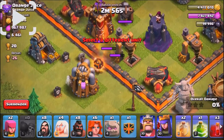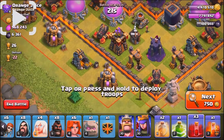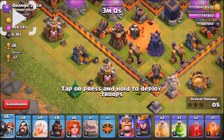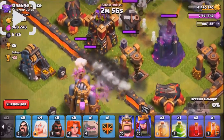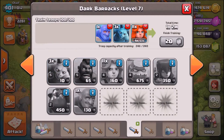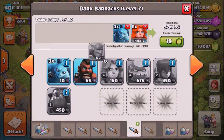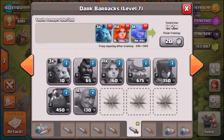Different strategies you can use — the main one is using the skeletons to lure the clan castle. Obviously those wall breakers, if you want instead of using a giant, you can use the poison dark spell to distract the defensive units so the wall breakers can go in. Usually before you use a giant, use some barbarians or different things like that.